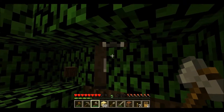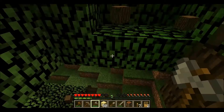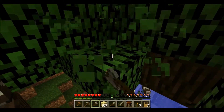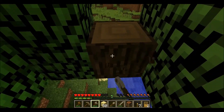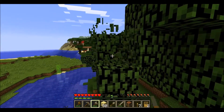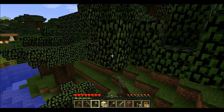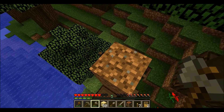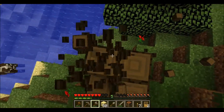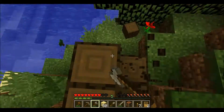I can see the butt of a cow — these cows will be a good source of food. Speaking of which, my hunger bar is going down because I'm exerting energy, which is not good. I have absolutely no food on me so I will definitely have to think about getting food. It's amazing how fast your priorities change when you're playing this game.